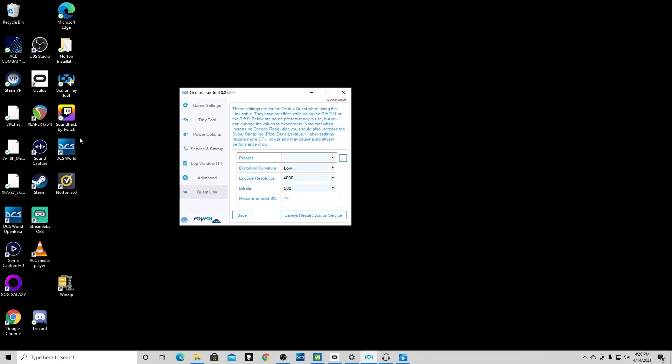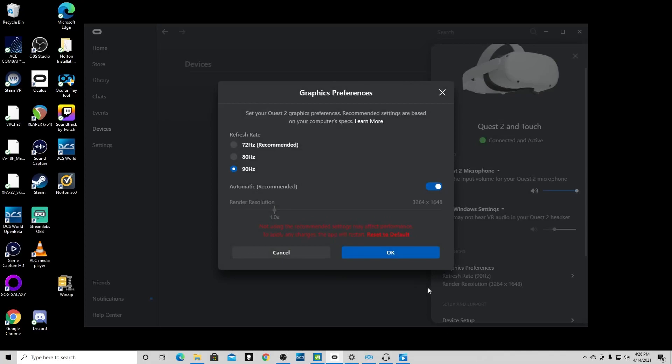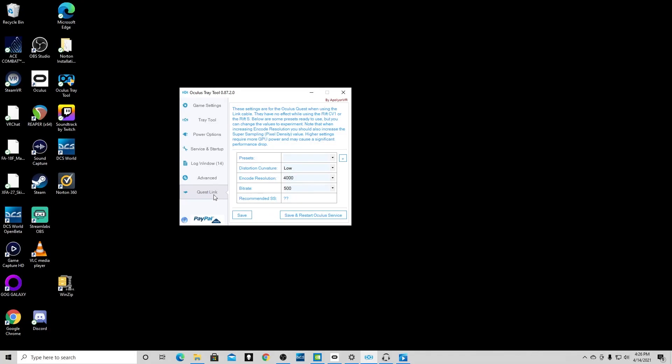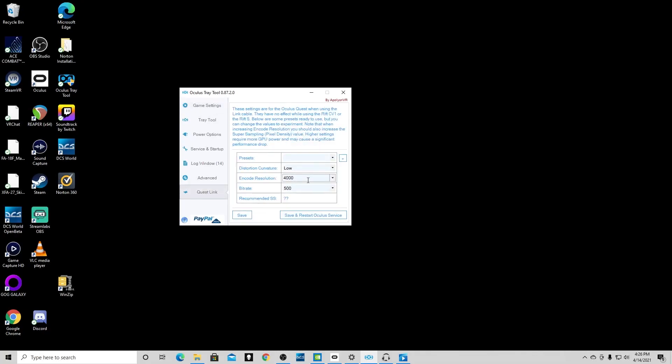The Steam version has a similar feature alongside Oculus, but for me it seems more effective when using the Oculus Debug Tool — maybe I'm doing something wrong, but personally I just prefer it. It's super easy to use: install it, go to Questlink, change encode resolution to 4000, set bitrate to 500, then save and restart. Not difficult at all.